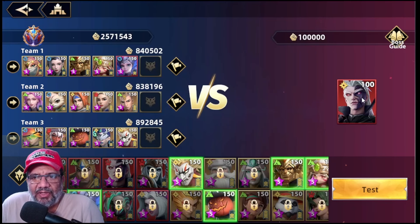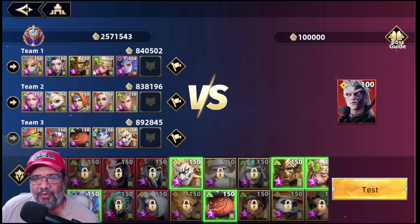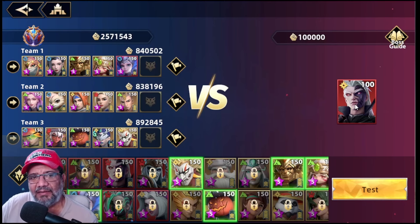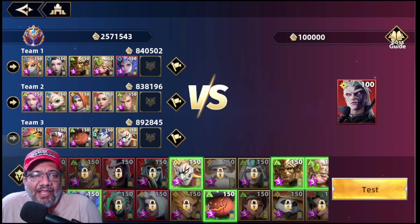Similar to the weekly boss, it dies and revives repeatedly. Unlike the weekly boss, here our team is only alive for 10 turns — when those 10 turns pass, the boss kills the whole team regardless. The battle lasts 30 boss turns total: team 1 fights turns 1–10, team 2 fights turns 11–20, and team 3 fights turns 21–30. So characters dealing damage based on enemy max HP are best saved for last, when the boss has the most health.